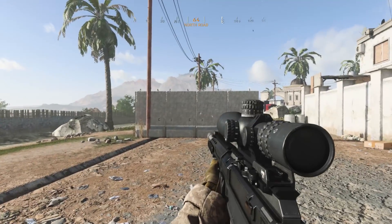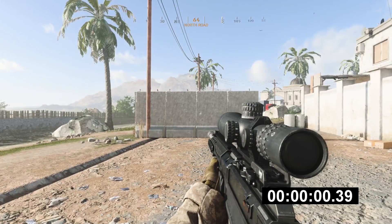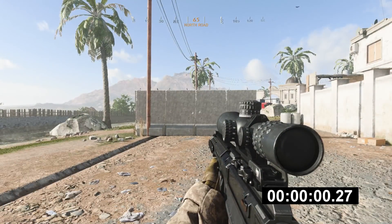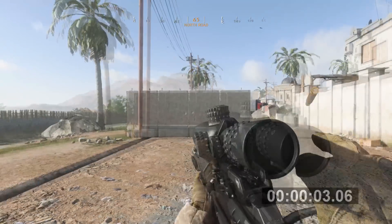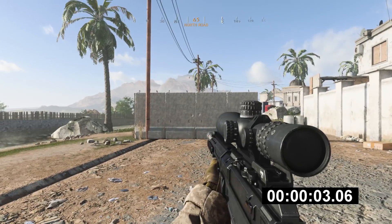Whenever you zoom in with the AX-50 with no attachments, it's going to be a 0.39 second zoom-in speed. In comparison, the AX-50 with these attachments is 0.27 seconds — that's pretty much a third of the time cut off just by adding those attachments. When it comes to reloading, the time is the exact same at 3.06 seconds, which may seem long but it's not too bad, especially with Extended Mags since you won't be needing to reload too often.